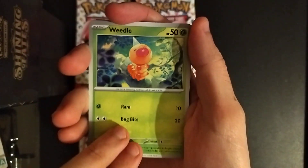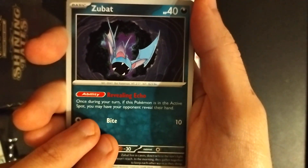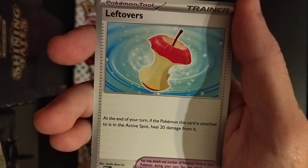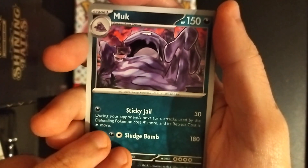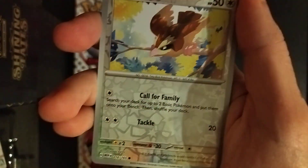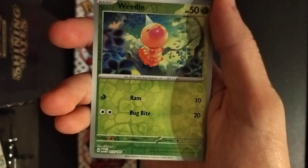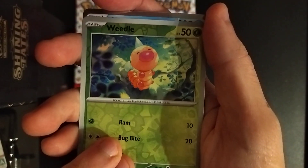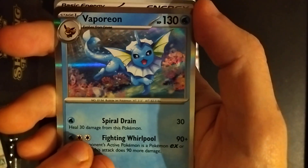We have Grimer, Weedle, Zubat — always appealing in Gen 1 — a nice Goldeen, Leftovers, Snorlax approved, Persian, Muk. Try spelling Muk backwards — PG. Weedle again. Is this a little out of focus? Should have more light but whatever. And did you know that Vaporeon... looks like there's more to come.